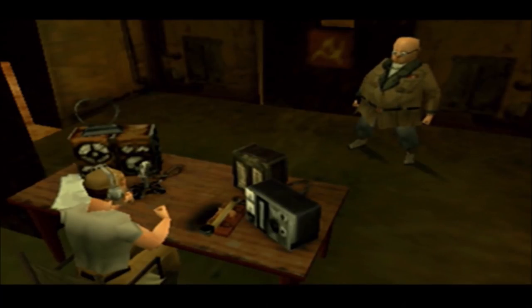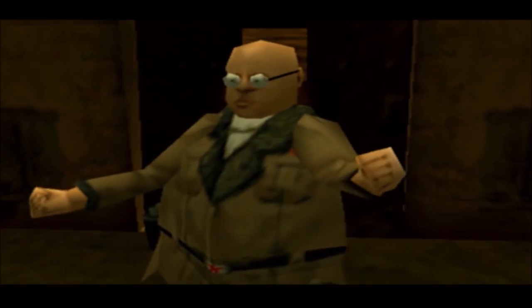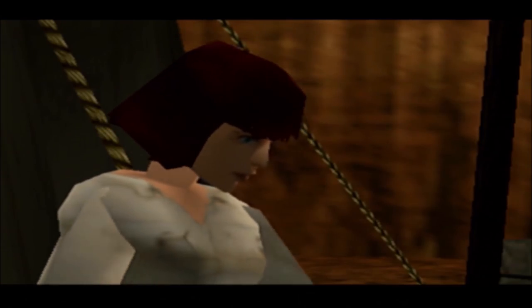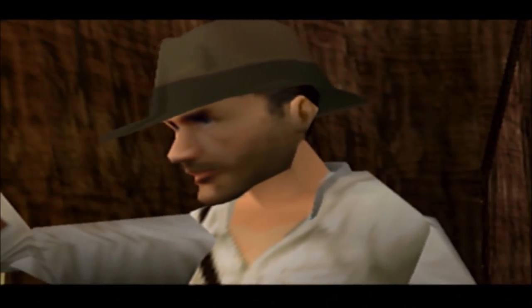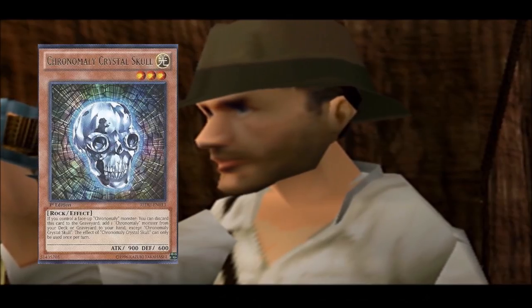The Russian villain Dr. Vladnikov thinks the tower was actually torn down because it was housing some great power the Babylonians wanted to stay hidden, a theory backed up by some anachronistically advanced machinery from the dig site. Oh great, chronomalies now. Crystal Skull? Another crappy Yu-Gi-Oh card!